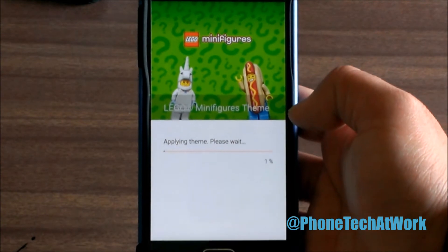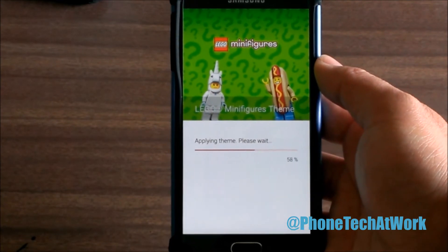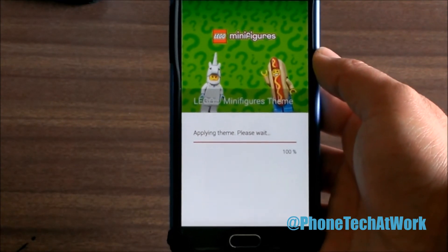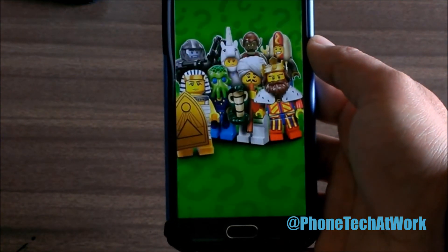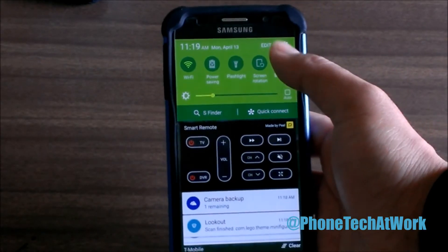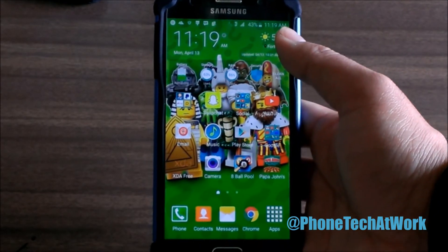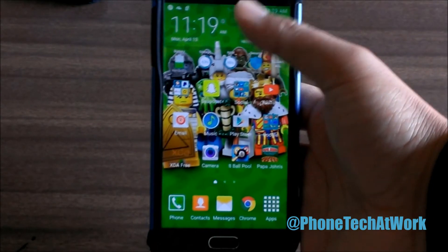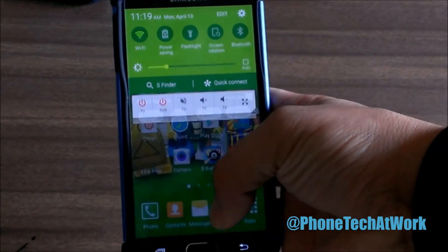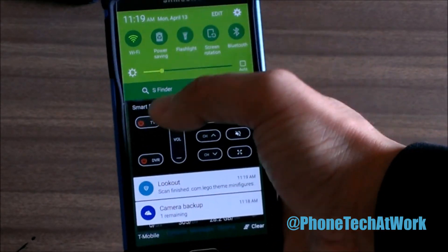Hit Apply and it's applying — probably about five, six, seven seconds — and then it should apply to your home screen like that. All the colors change, including your drop-down notification screen, which is the same color as the theme.